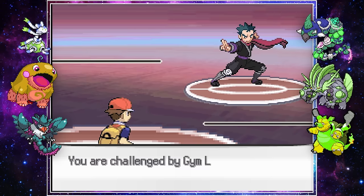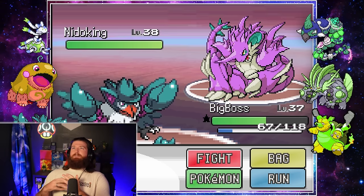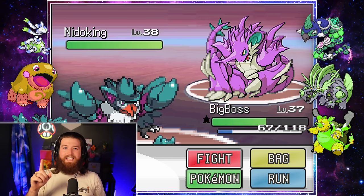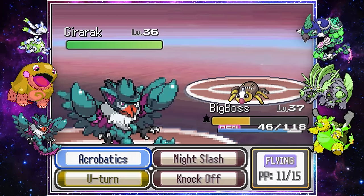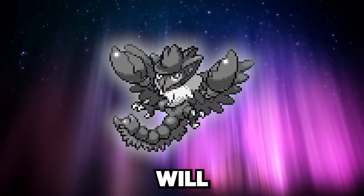It was then time for Koga's gym. I always think Koga is the fighting type gym leader but he's a poison type gym leader — we did not come prepared. This mistake, as well as a Spinarak fusion surviving on 2 HP, cost me one of the best fusions we had. Big Boss fell — he will be missed.